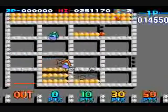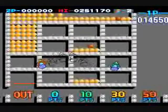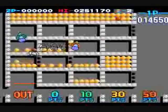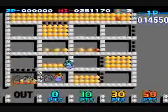Walls on the far right will eventually open up and the balls will fall. You can get 0 points, 10 points, 30 points, or 50 points depending on where they land.